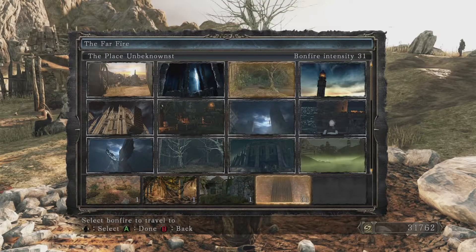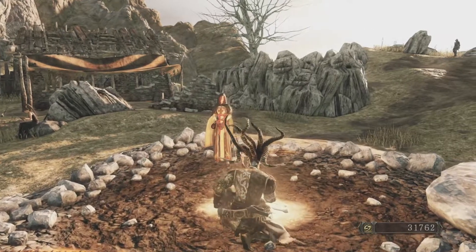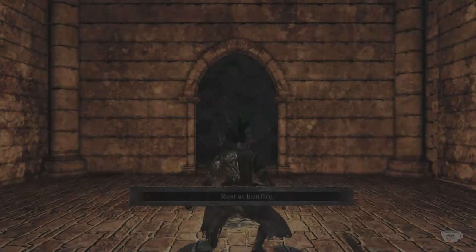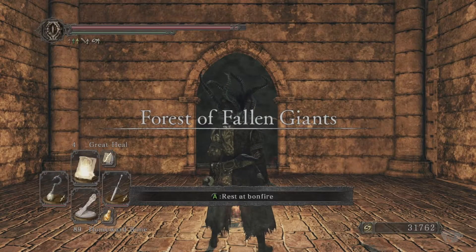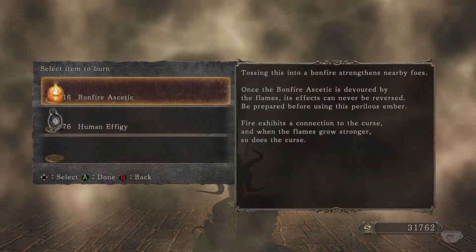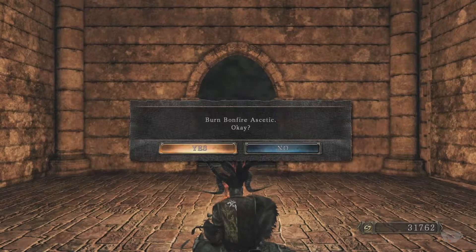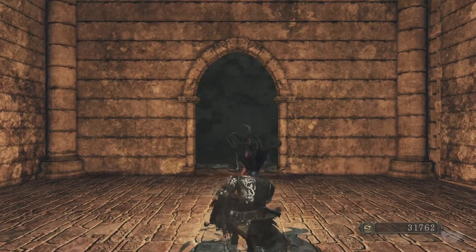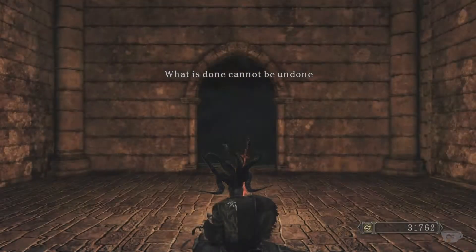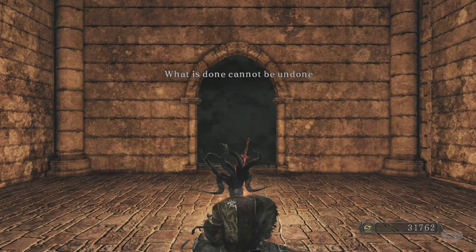After you've got all that equipped, step two: travel to the Place Unbeknownst bonfire in the Forest of the Fallen Giants. Step three, assuming this is not your first time here, burn a bonfire ascetic at this bonfire to reset the items, enemies, and bosses of the area. Remember, if you haven't yet entered the Memory of Ja on the current playthrough, there's no need to burn the ascetic, as all the bosses and items will already be present.